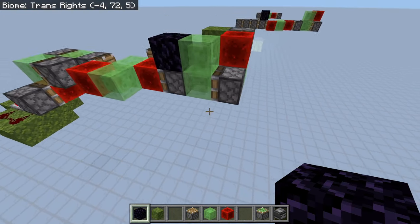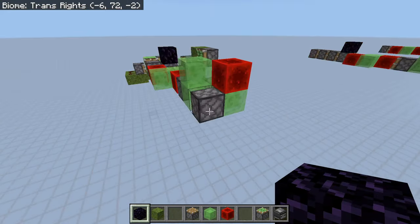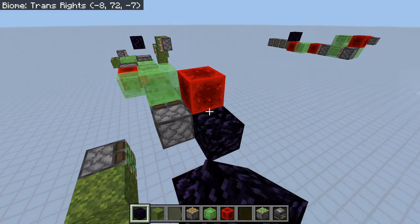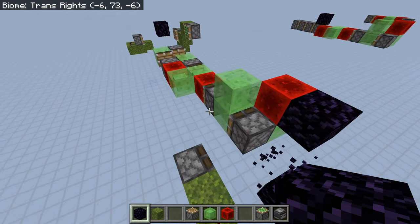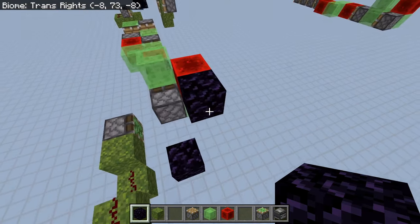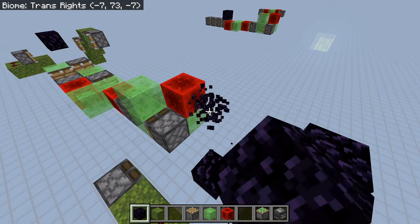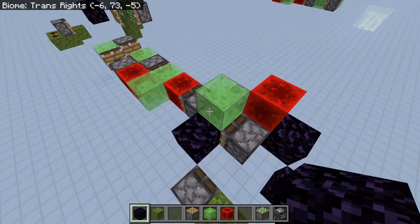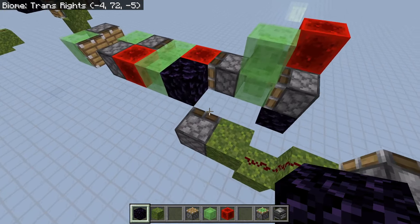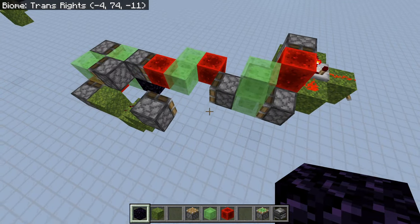Speaking of not having piston budding, let's now talk about one thing that these sorts of flying machines can survive that normally can't be survived: crashing into things. As you can see it has crashed, and normally a flying machine would be quite thoroughly broken at this point. However, in this case it's just fine. Just due to the simple nature of non-buddable pistons, if it crashes into something it just sits there and waits until the obstacle has been removed.